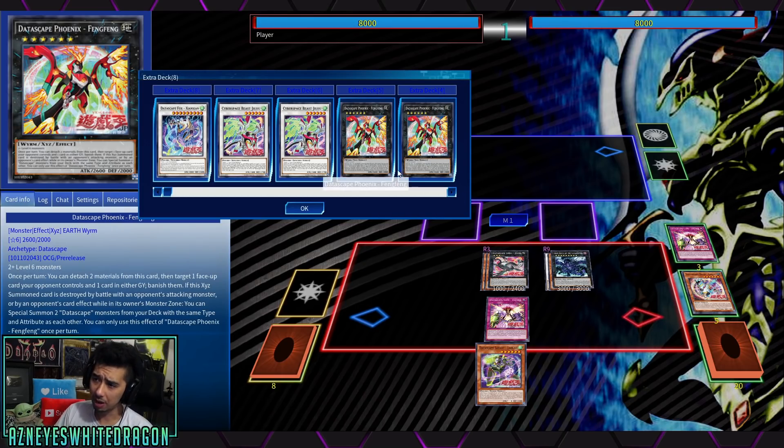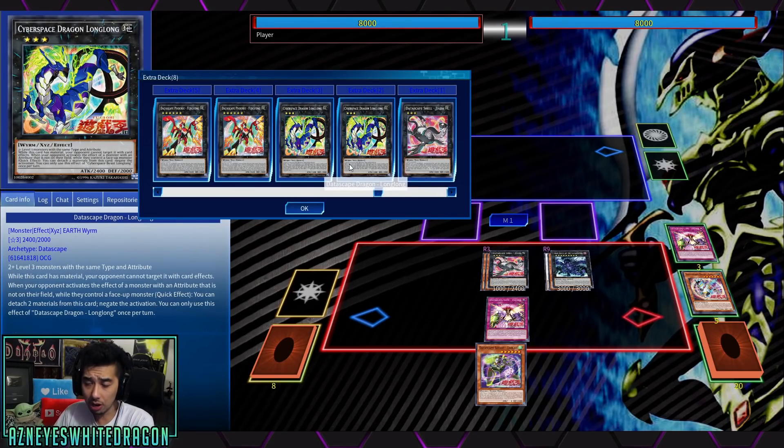We have two more monsters. This card is very mediocre to go for turn one because its effect is a non-quick effect, but it lets you attach two materials. Instead of making whatever, we can make this card — we get to target one face-up card our opponent controls and one card in either graveyard and just banish them. If this card is Xyz summoned and destroyed by an opponent's attacking monster, you can special summon two Datascape monsters from your deck with the same type and attribute as each other. There is some potential, but it does require your opponent to destroy it with an attacking monster, and more than likely you're not getting that effect off. I think this one — Long Long — is probably one of the better choices. Long Long is another rank 3 whose effect is when this card has material, your opponent can't target it with card effects. As a quick effect, when your opponent activates the effect of a monster with an attribute not on their field while they control a face-up monster, you get to negate that effect.